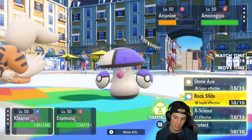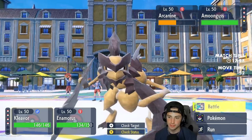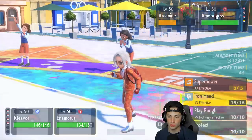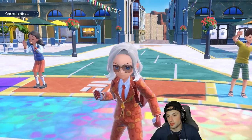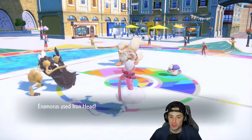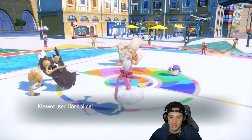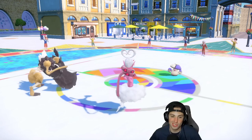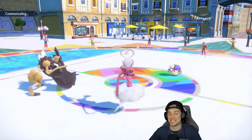Enamorus and Cleaver are thriving. I might Terastallize Cleaver to get off more damage and make sure things go down. We have Amoonguss pretty much stuck. I go for Rock Slide — probably KOs Arcanine, and I'll use Iron Head on Amoonguss. Rock Slide KOs Arcanine and chips Amoonguss nicely. Even though we're minus one, Cleaver still hits hard — that Attack stat is incredibly high. Amoonguss gets the flange and that pretty much sets us up for a game one victory.